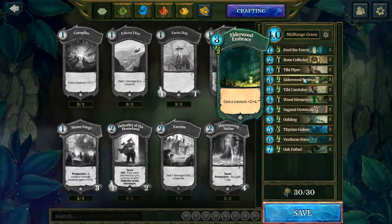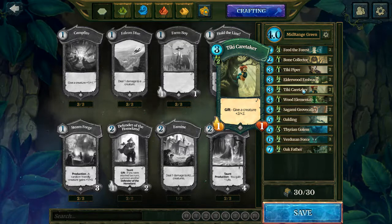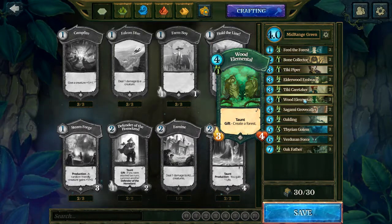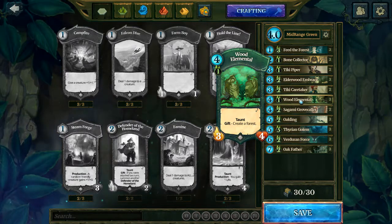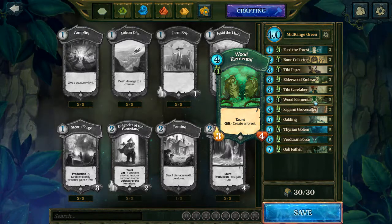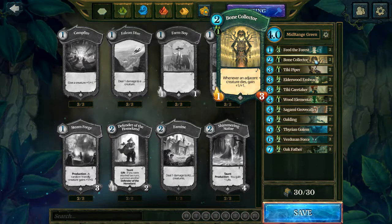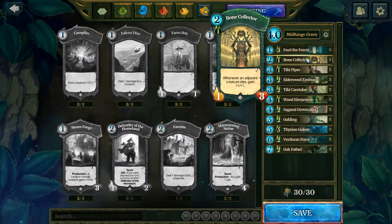Elderwood Embrace is another reason for Green's sustain — an event card, three in the deck, gives a creature +2/+4. Very nice. Tiki Caretaker serves, like the Tiki Piper, primarily as a collector once you've used its gift, which gives a creature +2/+2. Three Wood Elementals — this is what you want to find in the early game, what you want to mulligan for, because you can start off strong: it creates a forest and has taunt, and in the early game it can serve as a collector of Faeria. You want a Wood Elemental and a Bone Collector in your opening hand — that's ideal, particularly because either one costs only one forest tile to play.